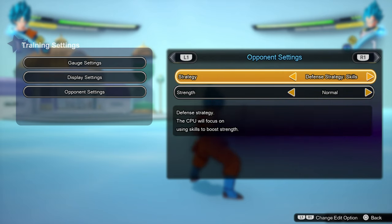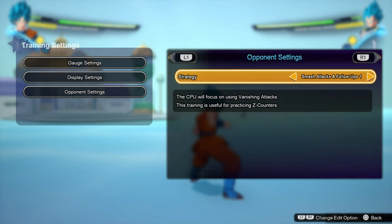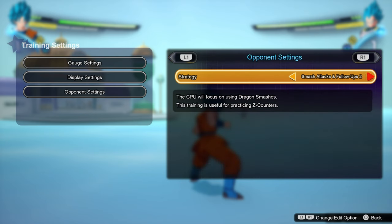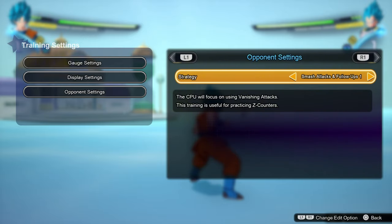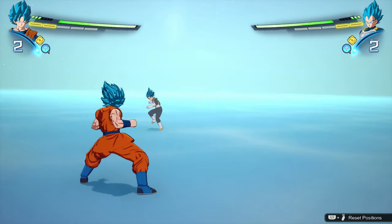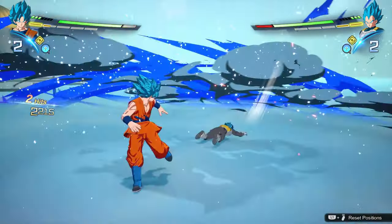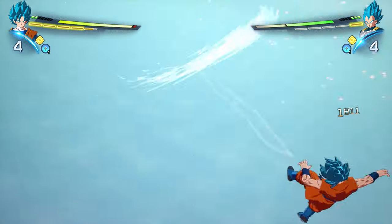You guys are going to have to use a fighting style for the bot in which he is doing follow-ups. There are follow-ups one, two, and three — just use the first one. You can use any for different styles, but the first one was the best for me. So now the training dummy is ready and it will perform follow-ups anytime it does a strong attack which sends you flying.